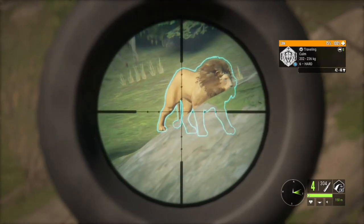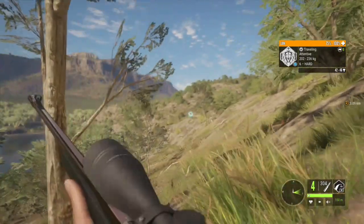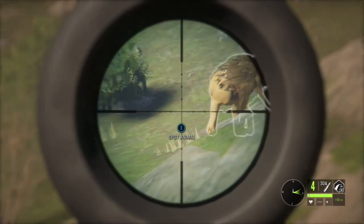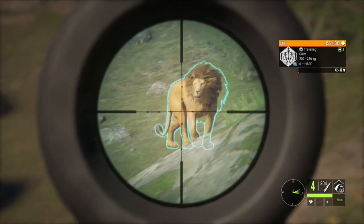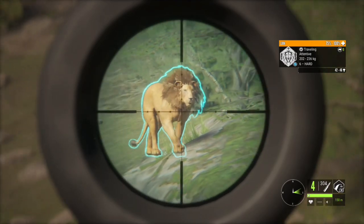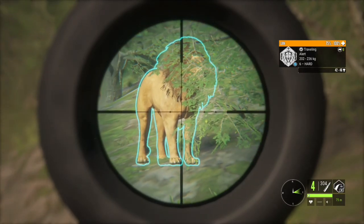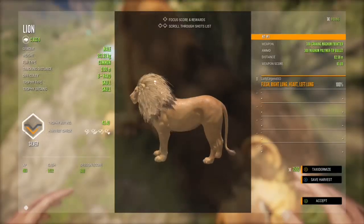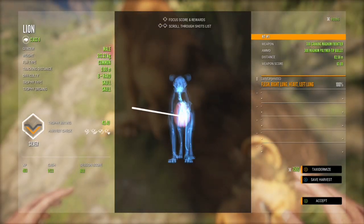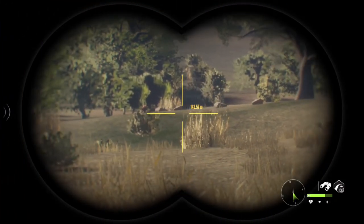I find with lions, even if you mess up your first shot they don't tend to go too far — it usually isn't too hard to get a second shot on them. This guy is just having a little walk and doesn't seem to know we're around, so we might go for a heart shot on him. When you're aiming for a heart shot and you're off to an angle, you want to aim a little bit to the left — or whichever side you have the angle on — and that will give you a nice clear heart shot. If you've never done it before, start practicing; it's honestly not that hard.